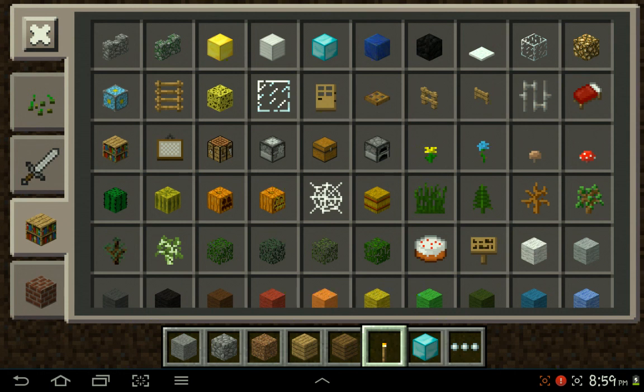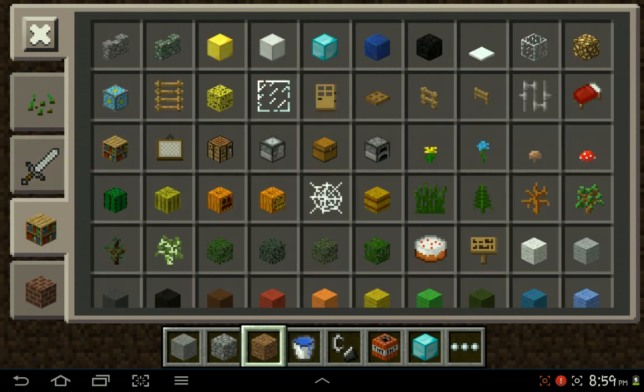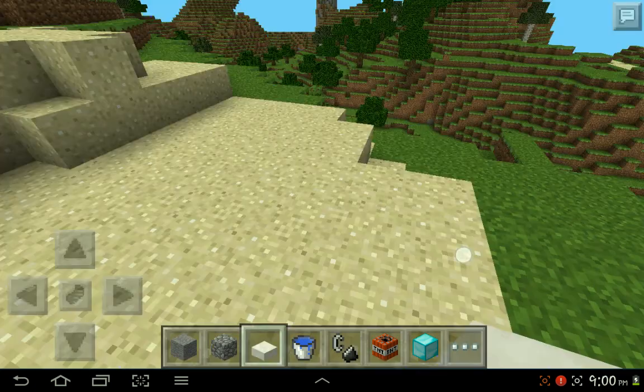Next you will get the TNT. Then you will get the flint and steel. Then you wanna get the water bucket. And last, you need to get one of these stone slabs — in this case I'm gonna get this one, the quartz slab.